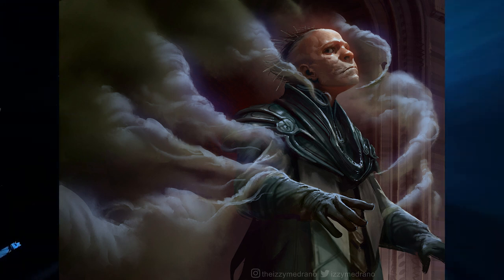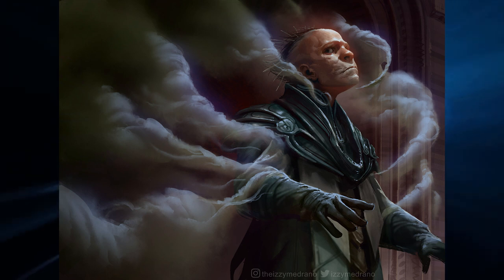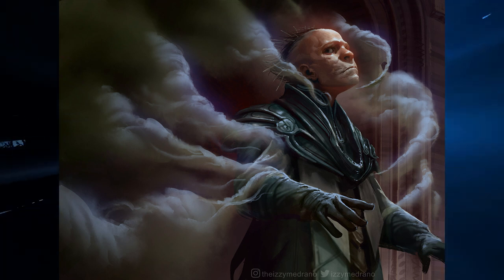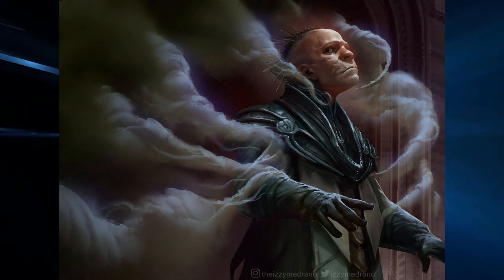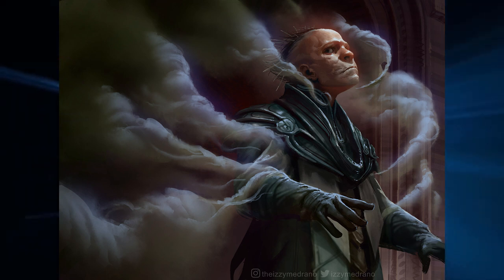One interesting detail I love about Unexplained Disappearances is the man's expression. He's about to be kidnapped or even murdered, but he's still calm—as if any resistance, fear, or sign of emotion is completely ineffective and pointless. He simply concedes to the attack.